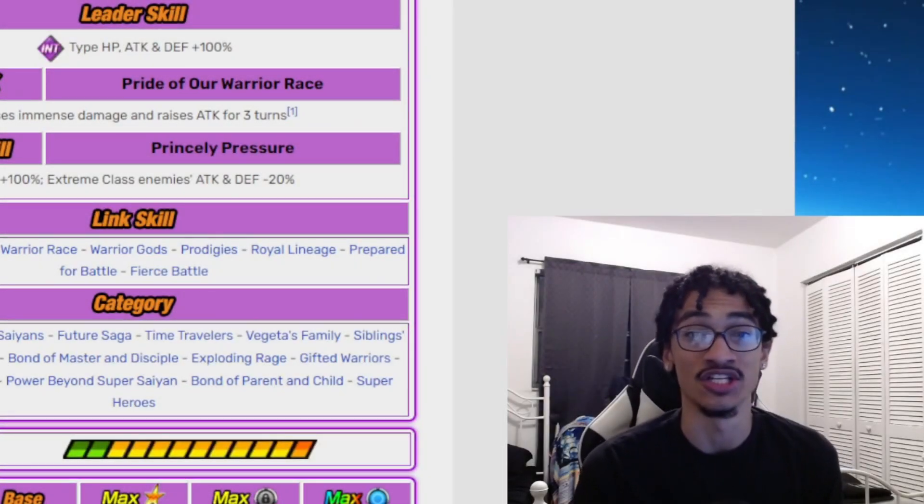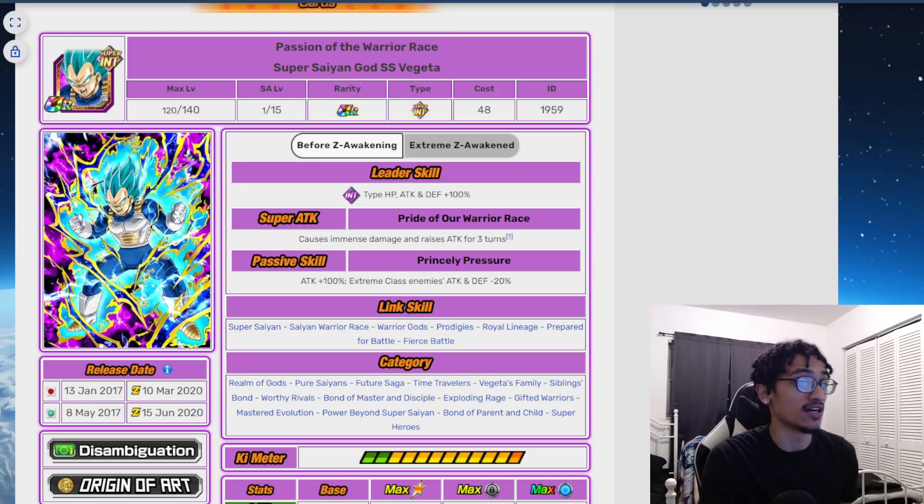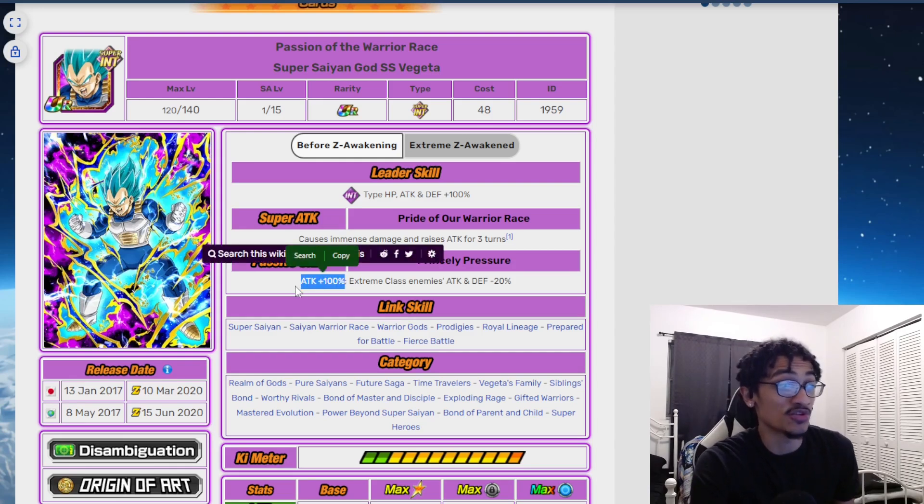Today we're going to talk about the INT Blue Vegeta. I think he worked relatively well during the meta they came out in, that being the leader skill slash dokkan meta. He led a solid demigod lead at 100% the stats, he did immense damage while gaining 50% attack for three turns, and he is a passive attack debuffer that started out with 100% attack.